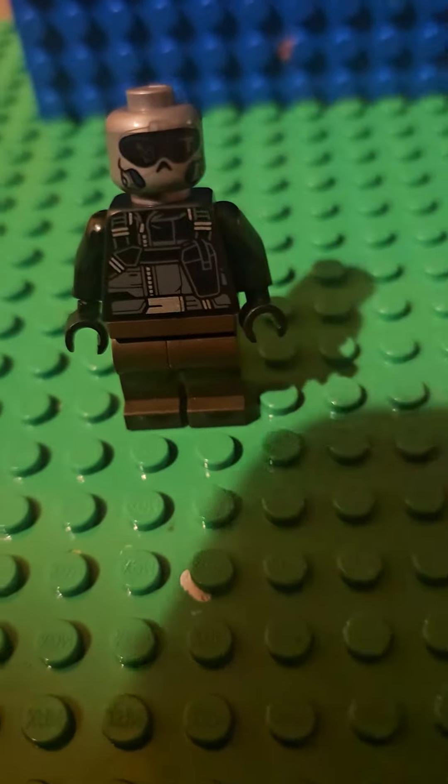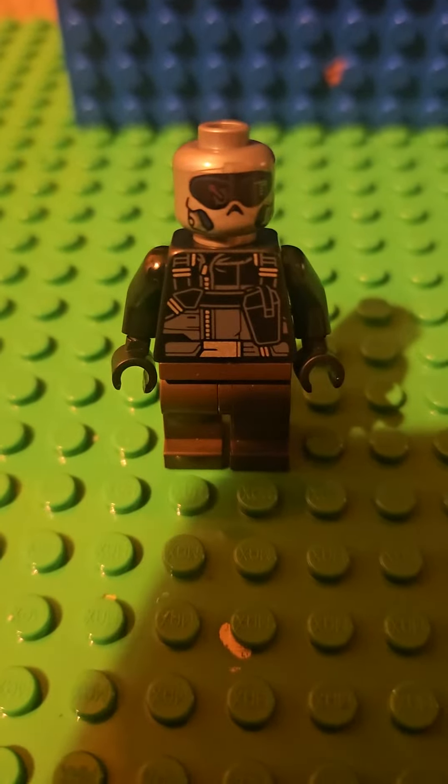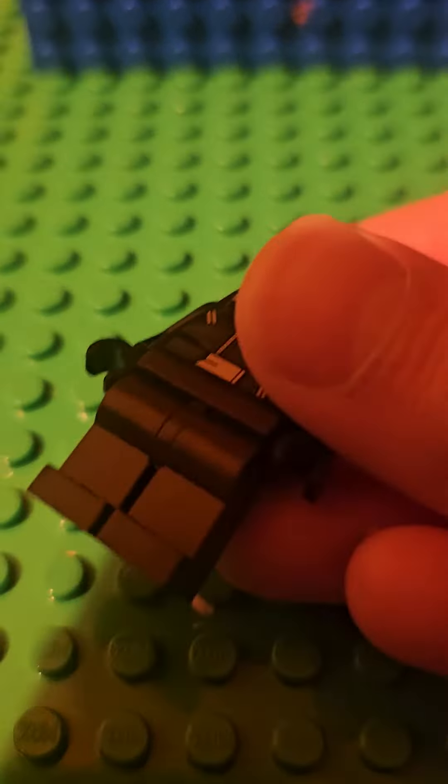Then we'll do No-Face. He has Taskmaster's head, Winter Soldier's torso, black arms, black hands, and dark brown legs. I had to make sure because I wasn't sure.